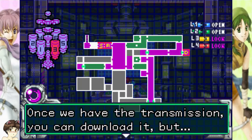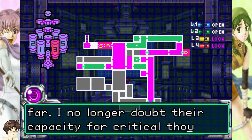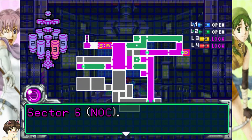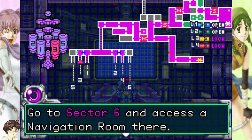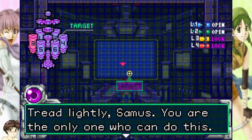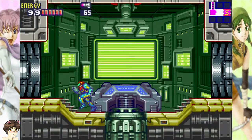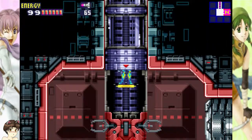Once we have the transmission, you can download it, but the X have destroyed all the data rooms you have used so far — I no longer doubt their capacity for critical thought. You'll have to use the data room in the night habitat, Sector 6 NOC. Go to Sector 6 and access the navigation room there. Is your objective clear? Tread lightly, Samus — you're the only one who can do this, and the X may be much more dangerous than we know. Oh yeah, the X are tough.